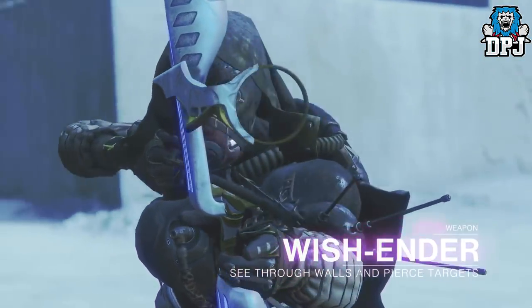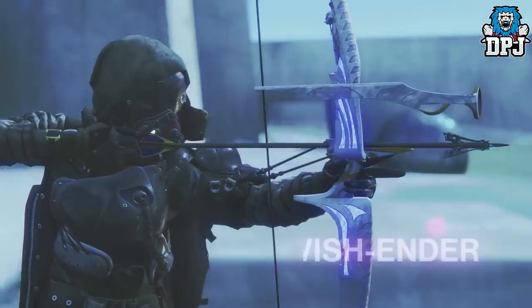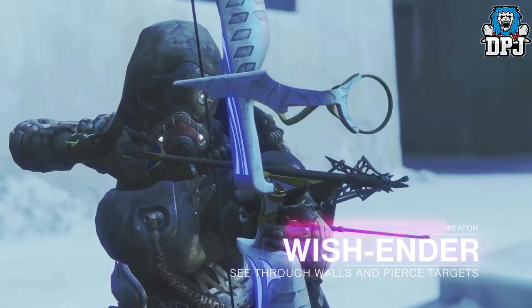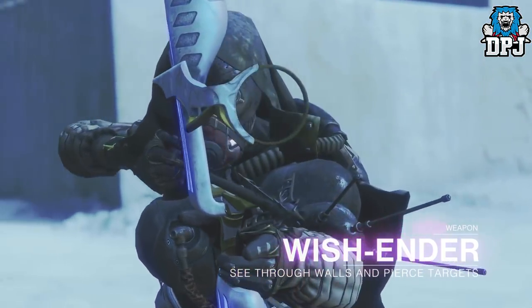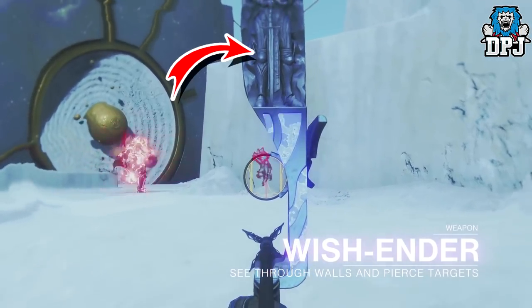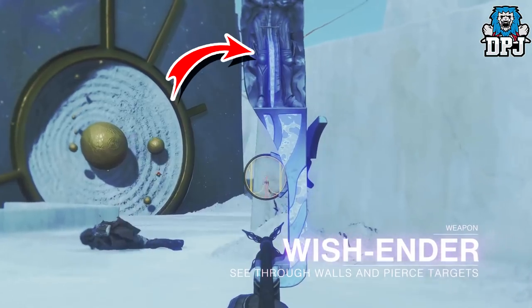We then have another exotic bow called the Wish-Ender: see through walls and pierce targets. Crazy, but they make sure you can't constantly be looking through walls targeting people — there is a cooldown. We see this energy build up on the weapon when you aim down sight and it slowly decreases as you are aiming. Great.